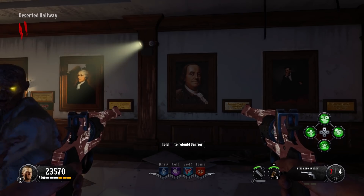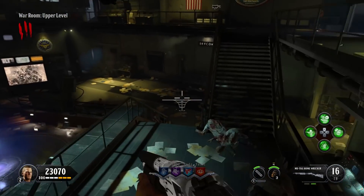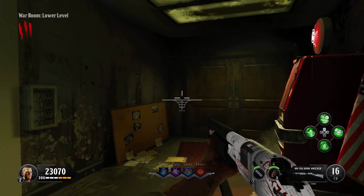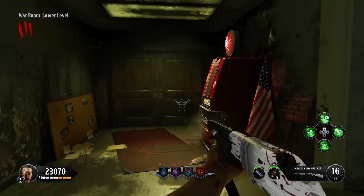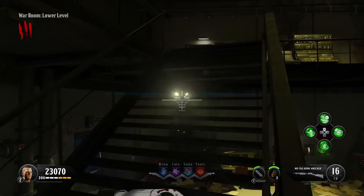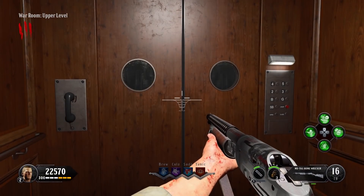The next code is in the main offices. But first we need to go back down to the war room to collect an item over by the panic room. There's a big key right there — grab that and then go back up to the offices. This will let us unlock a cabinet in a desk, and doing that will reveal the next password.